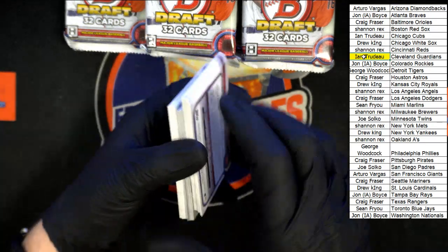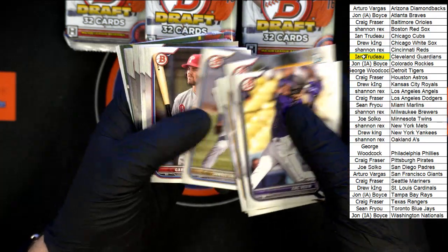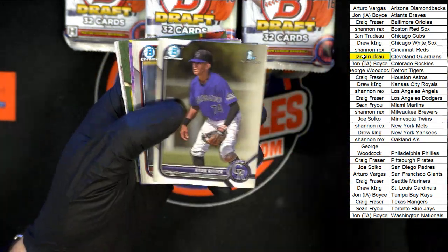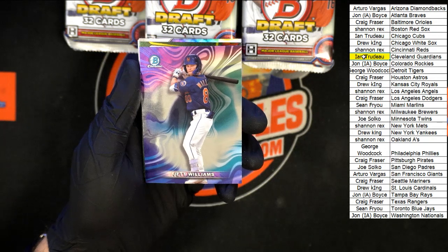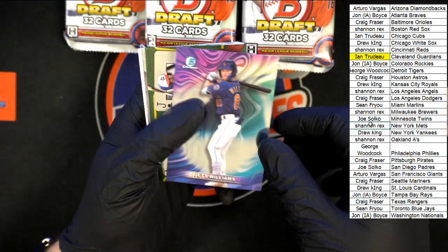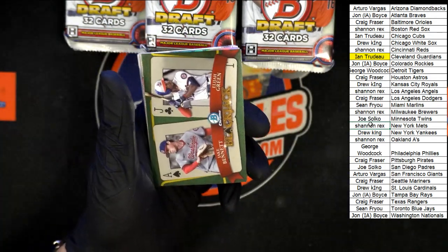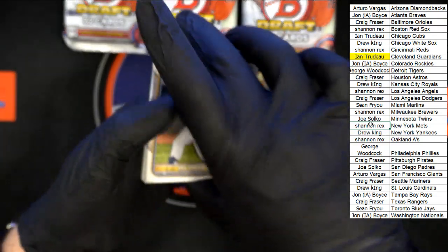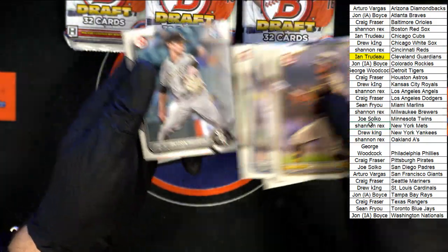Next pack — Veen to start us out, Brooks Lee, then chromes: Messick, Cueva, Ford, Ritter, Hansen. Oh — Jet Williams! There's your case hit right there, going to the New York Mets — Shannon R. with the Mets. That'd be the mood ring. Very nice. Behind that we got the blackjack for the Nationals — Bennett and Green, Paulette and Bennett, Jace Jung, Cows, Delauder, Bidison, Polanco, and Paulette to end that pack.